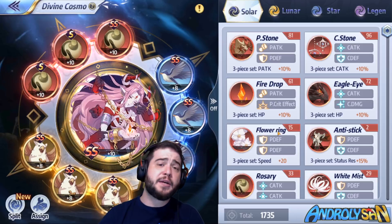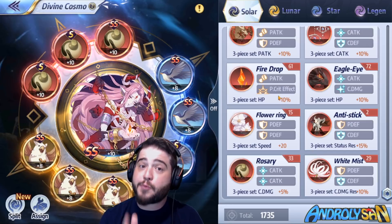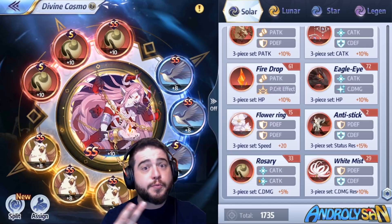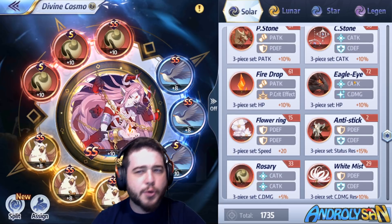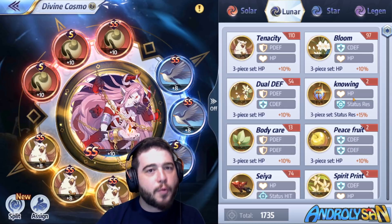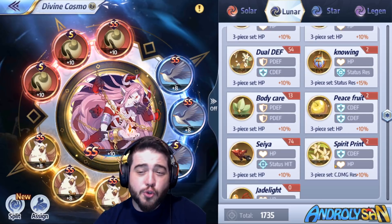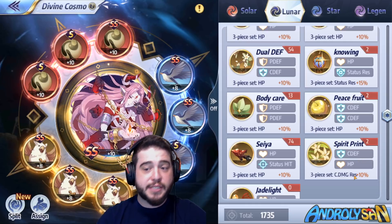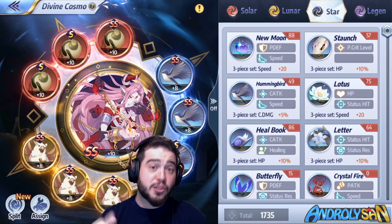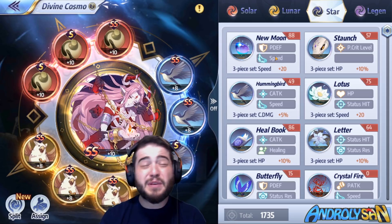His cosmo is pretty straightforward. As a cosmo attacker we're looking for everything that increases damage but also a little survivability — he's very annoying if we let him survive until turn three, so the enemy will be trying to focus and get rid of him. Under Solar, go for Rosary with two boosts of attack and cosmo damage, or classic Cosmic Stone and Eagle Eye if you can't farm Rosary yet. In Lunar, go Knowing with a big HP boost and status resistance. A decent second option is Spirit Print with cosmo defense and damage resistance. Under Star, Hummingbird is choice number one — cosmo attack, speed, and cosmo damage. A second option would be New Moon to help get that eclipse started as soon as possible.